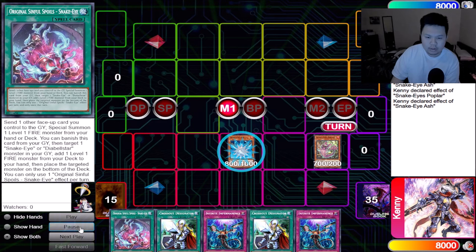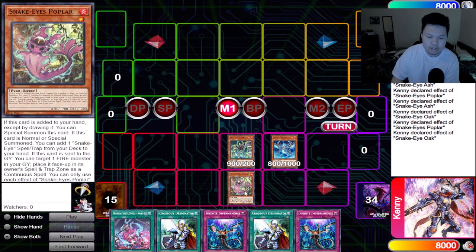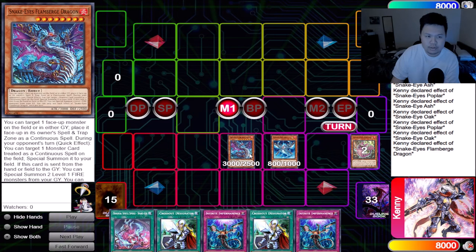We're going to use Snake Eye Ash to send Poplar, then it will summon Oak. Oak will activate its effect, and Poplar will also place — it's very important that you do that. You want something in the spell and trap zone. Go ahead and use Oak. Oak will then send the monster in the spell and trap zone to summon Flambridge. Flambridge will now use its effect to place. A lot of people forget to use Flambridge's effect here, but you need to — in case you get hit with Nibiru, you need something to send off using the Snake Eye Ash Flambridge effect.